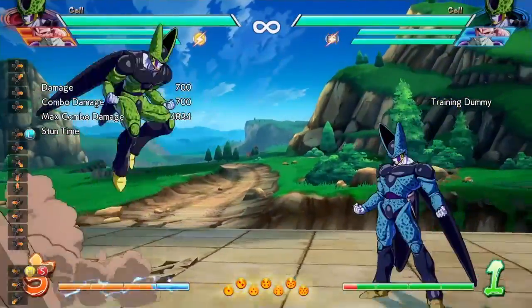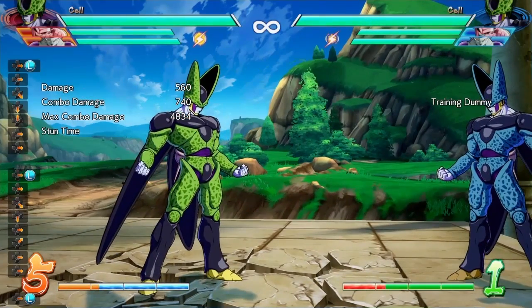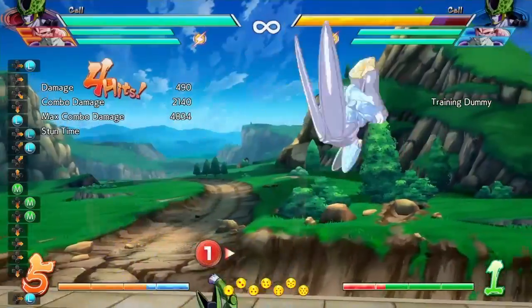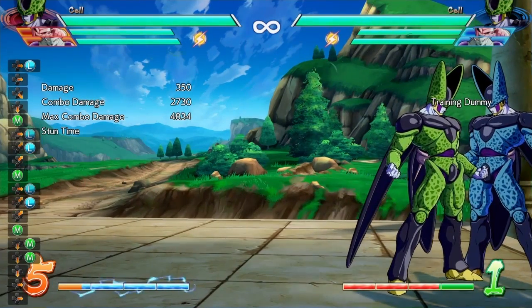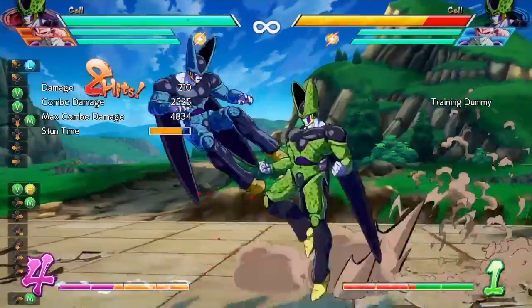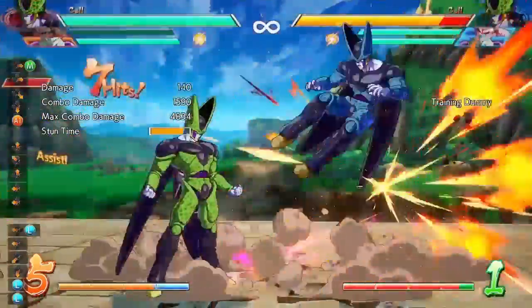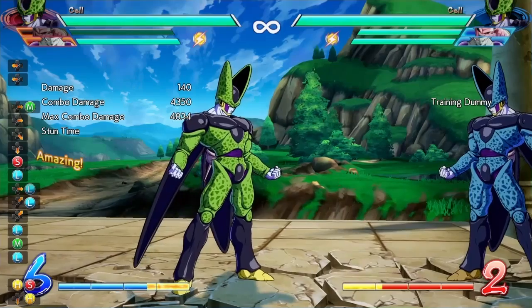The air version of this move has increased startup — so it's slower — and they also increased the fall speed and opponent rollback on the air version. You're not going to be able to do those air combo extensions anymore. The medium version now gives you a bounce with the sliding knockdown, so you can do solo or assist combos off it.